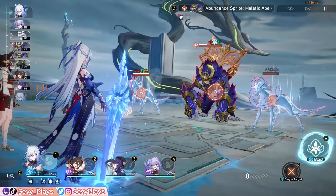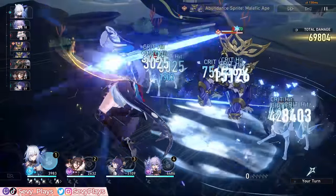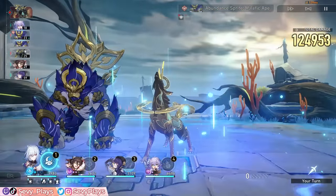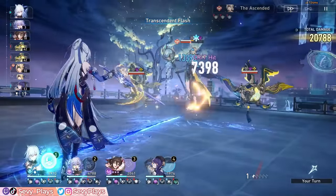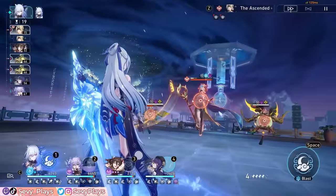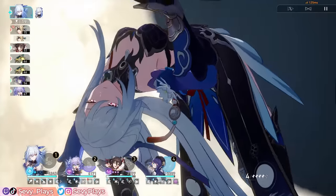Since Jinglio also doesn't consume skill points while in this state, she will have relatively low SP consumption for a DPS, which really helps with your team's SP economy and gives her more flexibility with team building. If Jinglio goes back to 0 Syzygy stacks, she exits the spectral state and you'll have to obtain 2 stacks again to reactivate it. Her gameplay is mainly concerned about staying in her spectral state as much as possible and maximizing the damage she can deal while it's active.